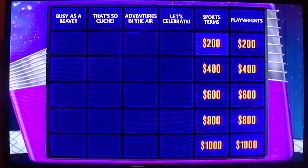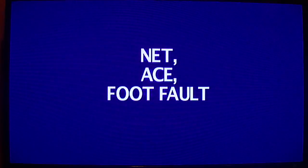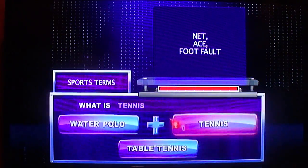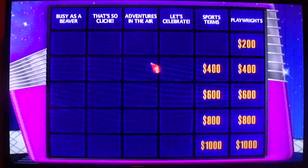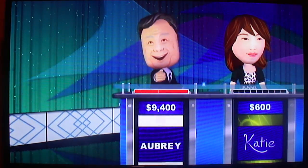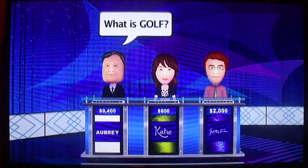Player 3, you pick again. Sports Terms for $200: Net, Ace, Footfold. What's tennis? It's Player 1. That is correct. Sports Terms for $400: Bunker, Wedge, Caddy. What's golf? Okay, Player 1. Oh yeah, right.